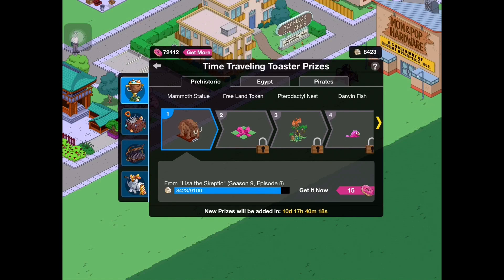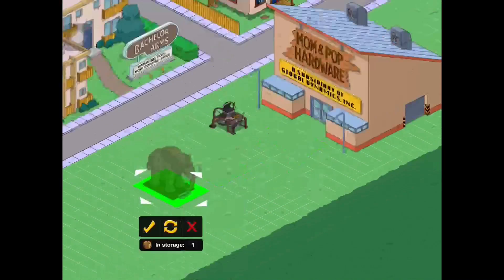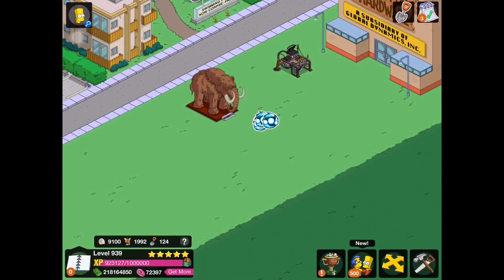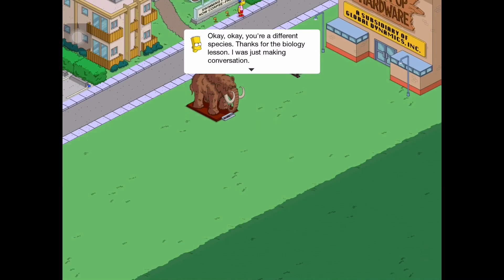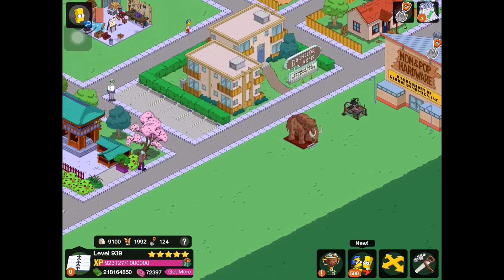Prize 1 is a mammoth statue from Lisa the Skeptic. We'll place that down - it's not that big, which is pretty cool. And this will all look good over by your Springsonian Museum when you decide to decorate. We earn a couple of those tachyons. The in-game dialogue says: 'Stampy, it's your great-great-great-grandfather.' Long elephant trumpet. 'Okay, you're a different species.' 'Thanks for the biology lesson. I was just making conversation.' So when you click on it - nothing, because it's dead. The mammoth statue doesn't do much when you click on it, but that's okay.